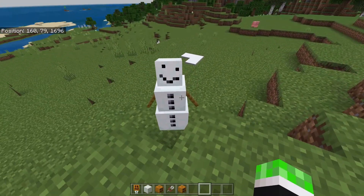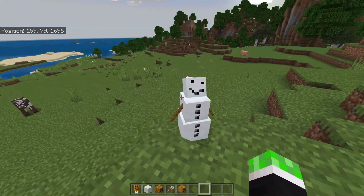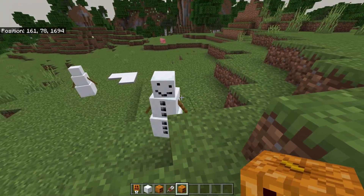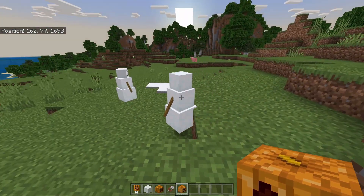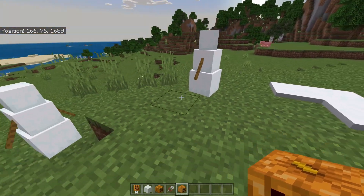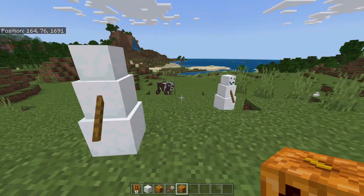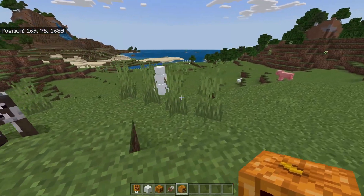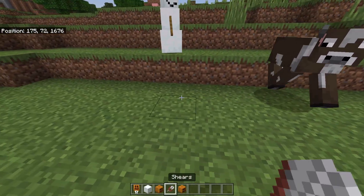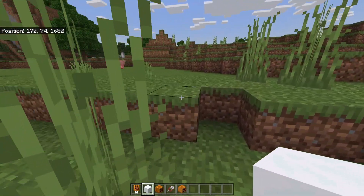I know a lot of you guys like to farm snow from snow golems, and that would be kind of pointless if I took away the snow path without giving you a way to farm them. So when you go ahead and shear off the pumpkin head, the snow golems will start acting somewhat like a chicken — they will occasionally drop snowballs and snow blocks. If you sit these guys on top of a hopper and wait a little while, you're going to collect lots of snowballs and snow blocks.